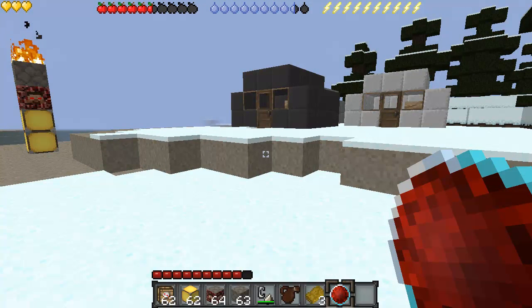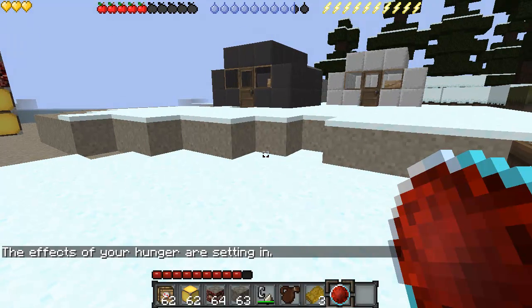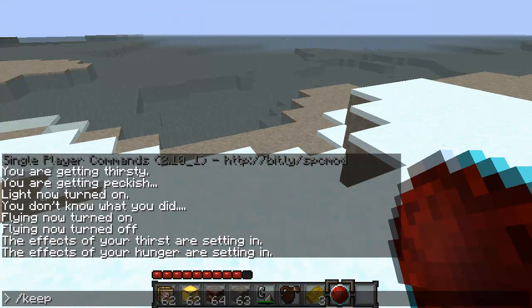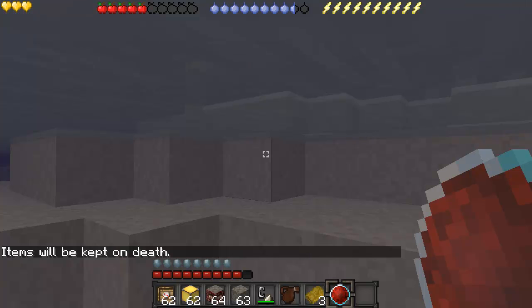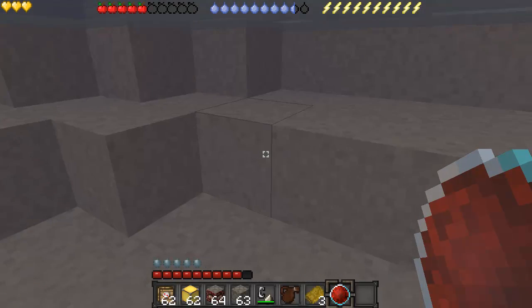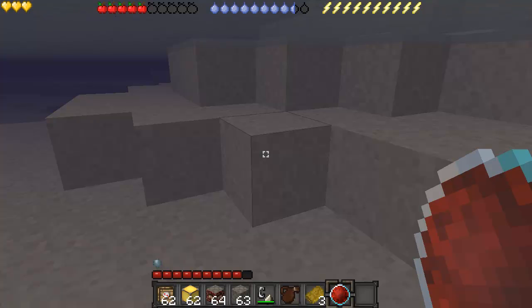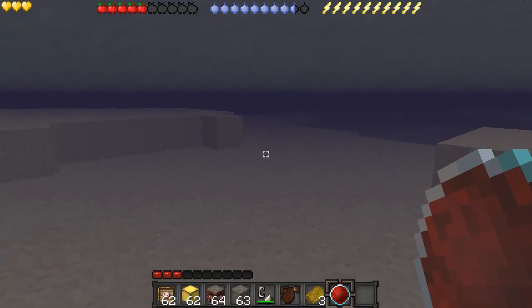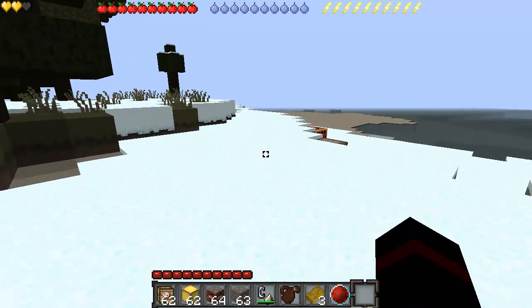What the active soul orb does — the little hearts up at the top, those are your lives, as anyone who watches my series knows. What you can do is consume it. I have all of my lives, so I'm going to go and damage myself. Now, as you see, I am missing a heart — you use the soul orb to restore it.